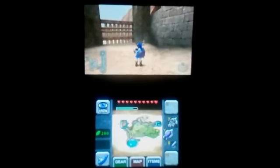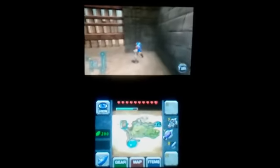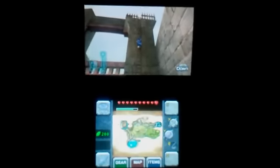Alright everybody, we have one more dungeon left to complete in this Ocarina of Time 3D walkthrough. So we're going to head off to the Spirit Temple, also known as Desert Colossus.